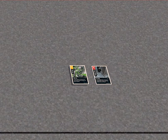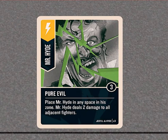Mr. Hyde — Pure Evil — he can move to any space in his zone and deal two damage to all adjacent fighters. He can kill sidekicks, and that's nice for him because he doesn't have any himself. There are three cards in the deck, so six free damage.